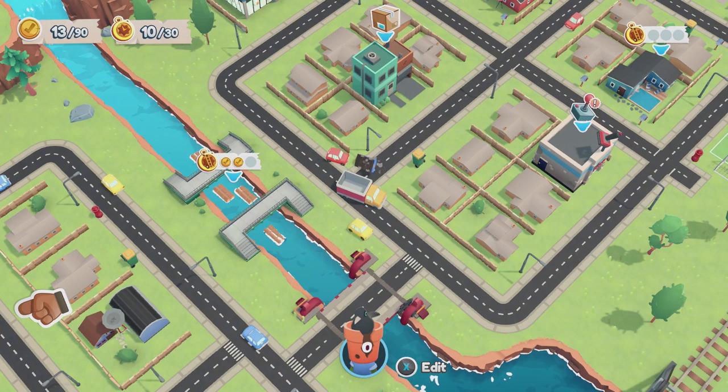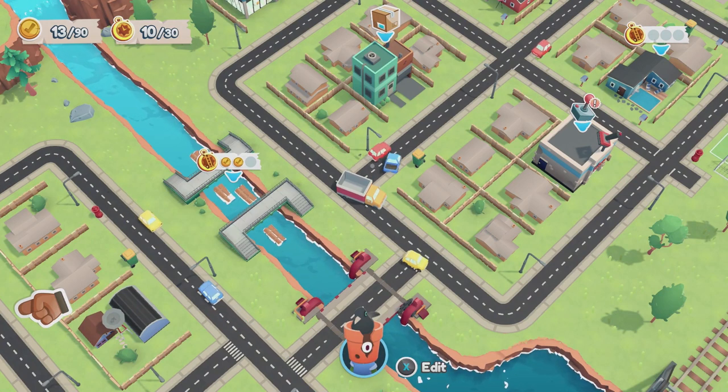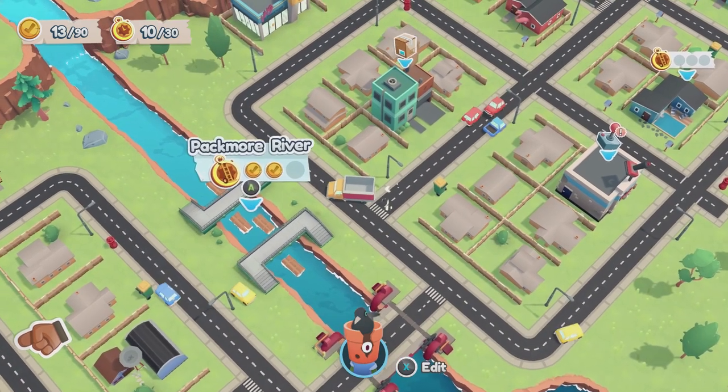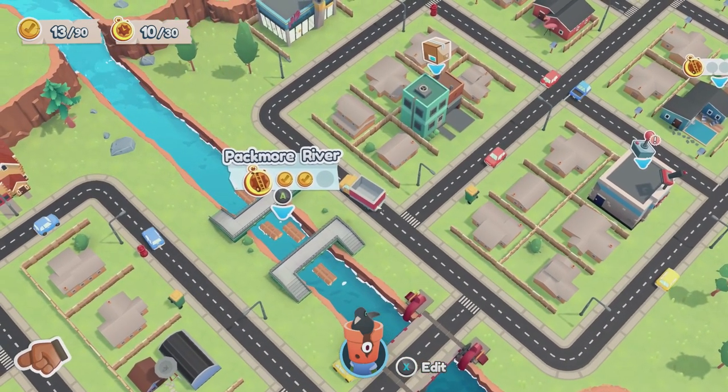Welcome back to another achievement guide in Moving Out. Today we're getting the 'You Don't Got Mail' achievement, worth 20 gamer score. We need to smash the hidden letterbox with the truck.